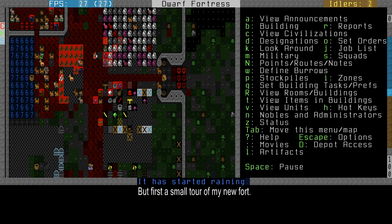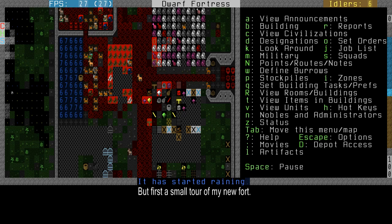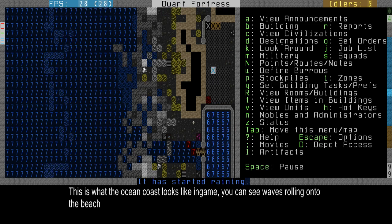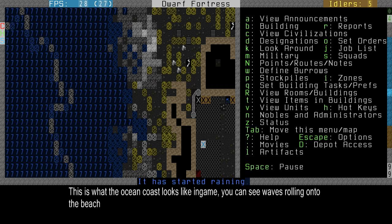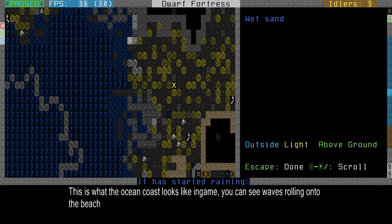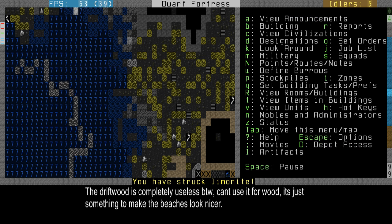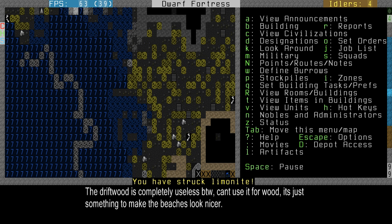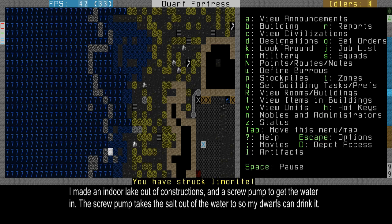First let me show you my little fortress I built for this video. It's an outside seaside fortress — this is the sea. As you can see there are waves whirling into the shore and washing up on the beach. There's even stuff like driftwood and pebbles on the beach. It's a very nice location, if only the ocean didn't freeze over in the winter. But that's not really a big problem.